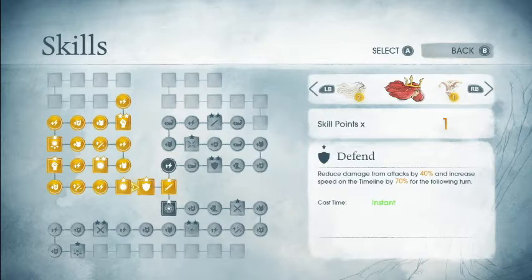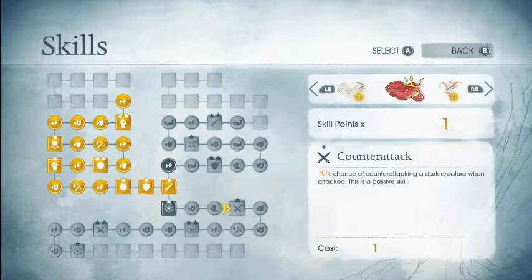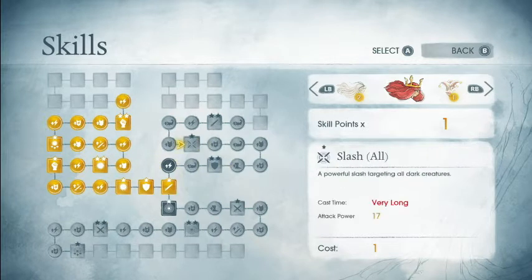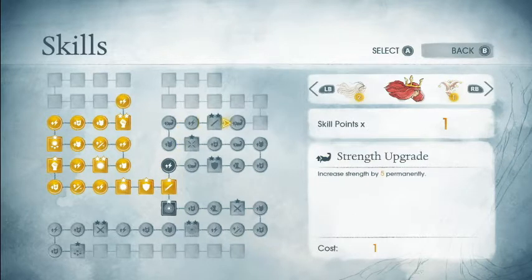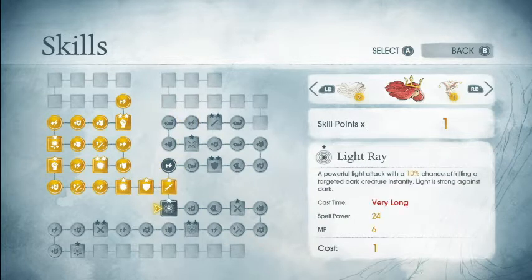So now we're going to put the skills in for Aurora. This was tough since we finished out this tree. The question becomes, do we want to head down here for the passive counterattack? And Light Ray — very strong, 10% chance to insta-kill a dark creature. Along this way you have Slash All, where it takes a long time but you can hit all dark creatures, and the more powerful Slash. I would usually go for the more powerful Slash, since it's your basic attack and it's good to have a really strong basic attack. But I figured I'd be a little different and I'm going to go grab Light Ray.